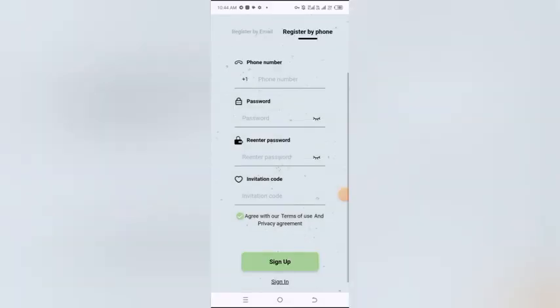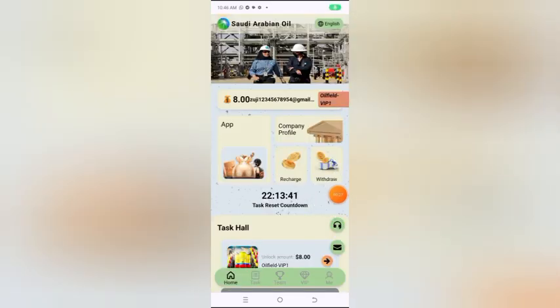Enter your phone number and your password, confirm your password, then click on sign up. After completing the registration process you will see this interface. First of all, click on VIP.